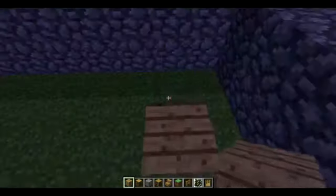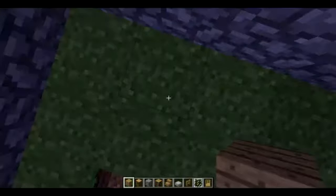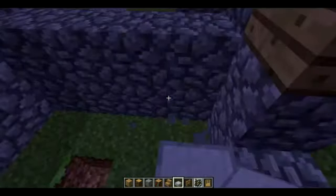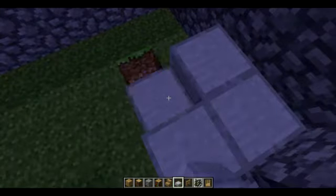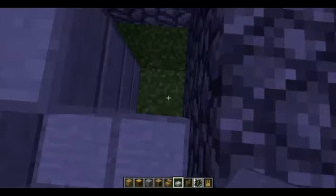You just pretty much fill this floor in with planks — actually right here would be stone. I don't think this is the exact way for the villages, but this is pretty darn close for the inside floor. This is how I like it. You can do this your way, or if you like someone else's way, you can do it their way.